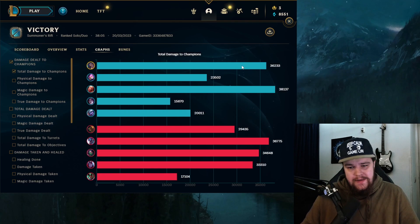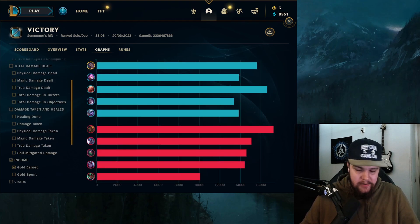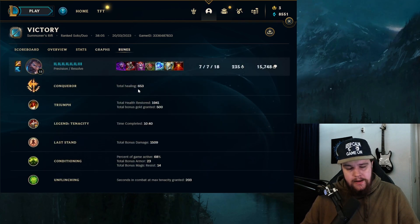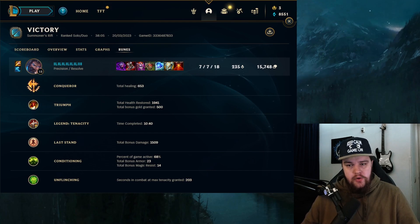Second highest damage on my team — it was actually pretty close, I had the top stat until the last team fight. Gold earned at 15.7k. For runes: Conqueror healing for about 650 but the adaptive damage is the bigger one. Last chapter 1500 damage, tenacity from Unflinching, Conditioning synergizing well with Stone Plate and Jak'Sho. That is it for Udyr — pretty struggle-ish game overall. Hope you enjoyed it and I'll see you in the next one.